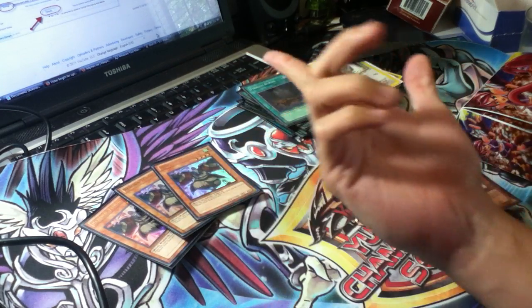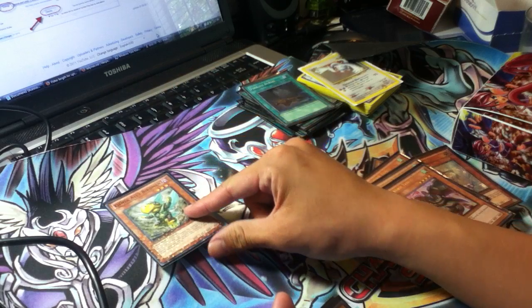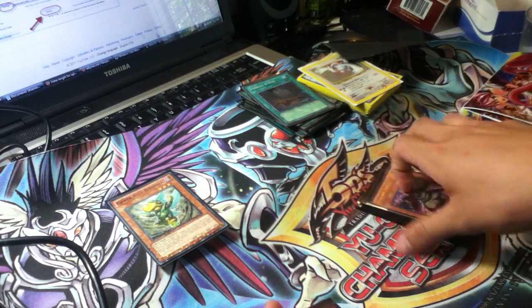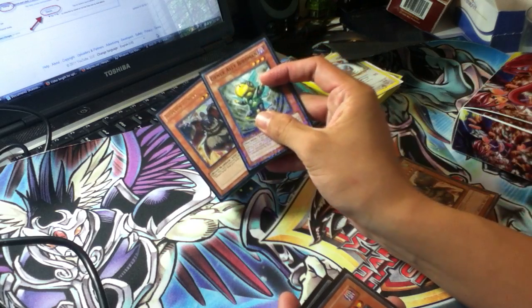Three Tengus — Tengus are broken, especially with Pot of Avarice to refuel. Then here's your Birdman. Birdman is really good with Tengu. It's also another level for Locomotion, and it's a tuner, so pretty good. It makes Black Rose with Tengu easily.